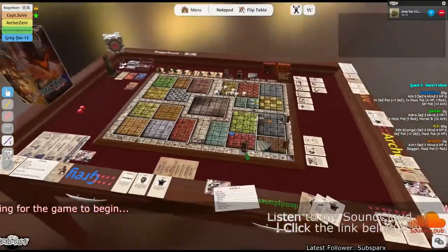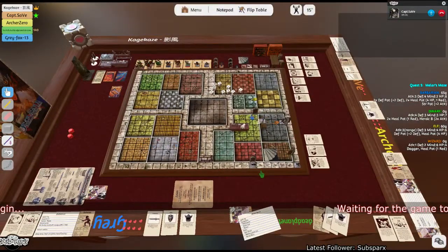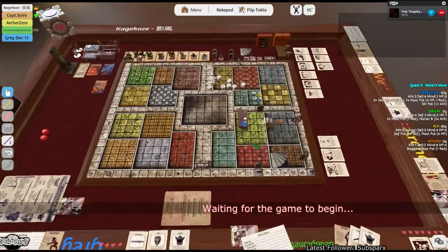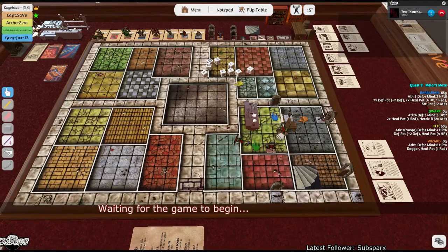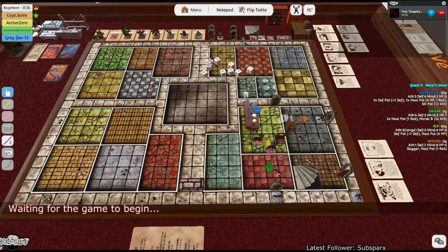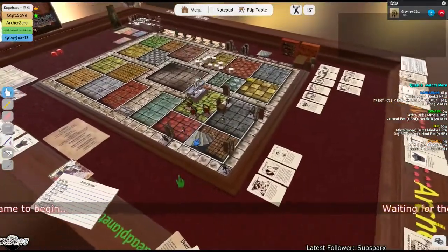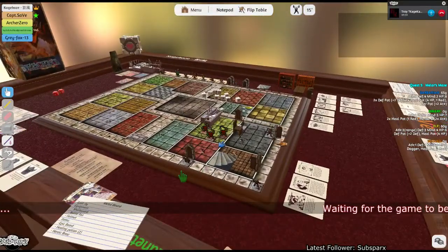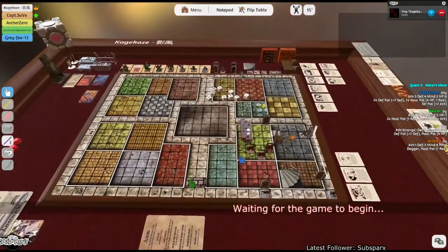That's still my turn — I have movement. Fizzbin steps back. In the secret room: orcs. Regular orcs — little pitiful orcs. What are orcs doing in Melar's maze? As an interesting tidbit: in the US version there's a door between this room and the next, which doesn't make sense if there's already a secret door. Why would you put a regular door to it? The UK version removes that door.